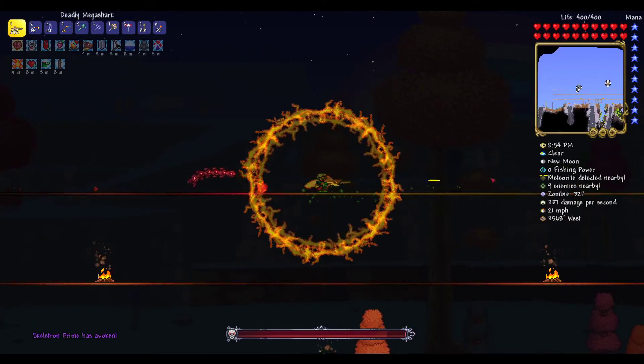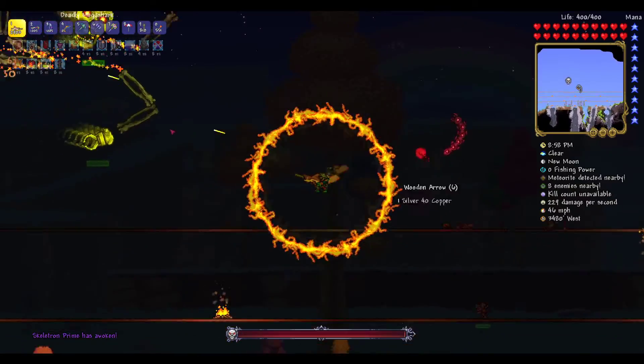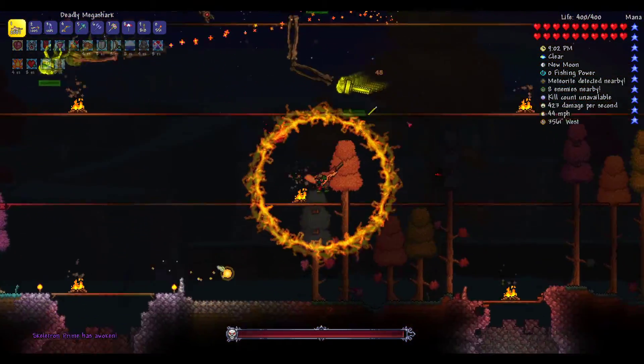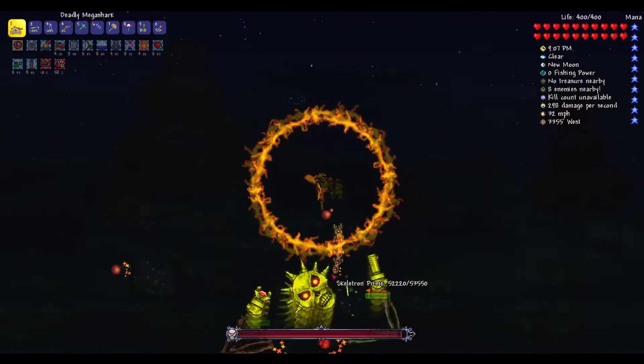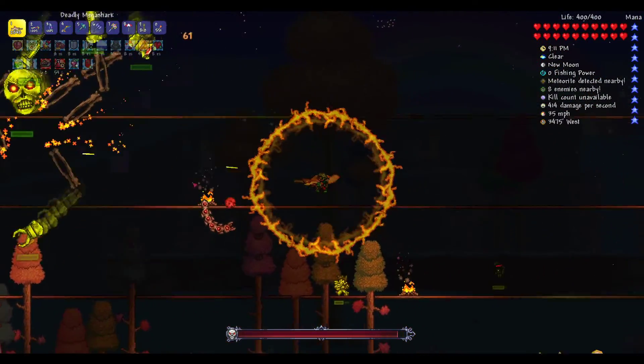I'm just gonna go ahead and get straight in there. I have Ichor Bullets, which I got from my Crimson World. I might turn the minimap off. The Hallowed Arena seems great in size and everything, but the enemies that spawn in the Hallowed are kind of going to be annoying.